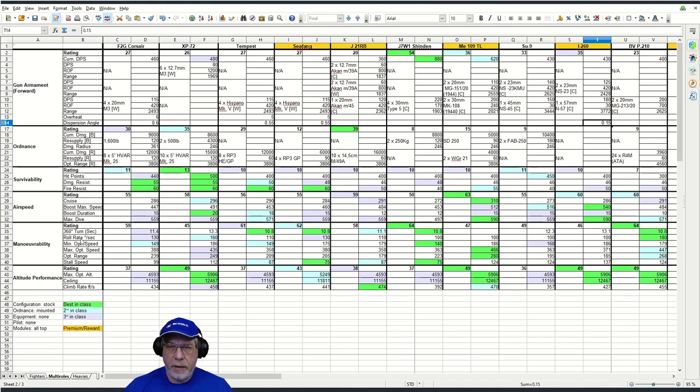When it comes to maneuverability, the F2G is somewhere in the middle of the pile. Watch out for the J7W1 Shinden and the BVP 210. If you're fighting multi-roles, you're clearly not going to out-turn most fighters unless they're particularly badly flown. In the forthcoming battle you'll see I have a couple of duels with the BVP 210 and come out on top, and a duel with the J7W1 bot where I'm fine — but I wouldn't try that with a human pilot. When it comes to altitude performance, the F2G is close to worst in class. There's also a sniper aircraft — the SU-9 — which can snipe at 3,444 feet. The altitude performance is pretty poor, so you're concentrating on mid-level combat or lower.